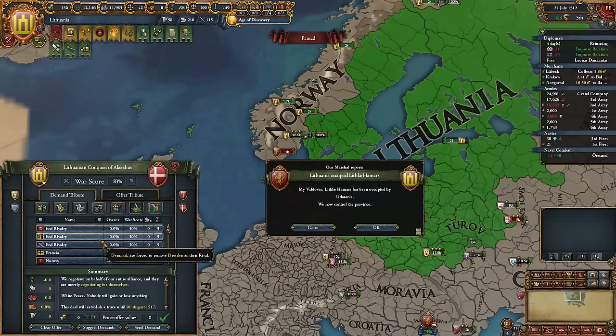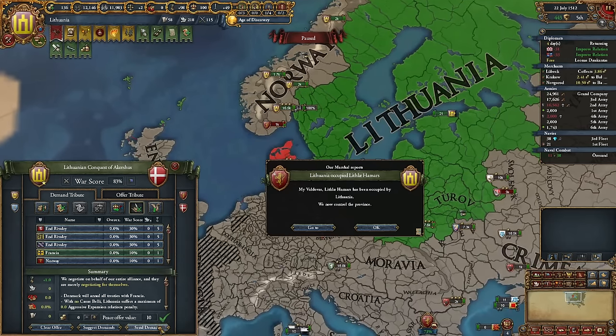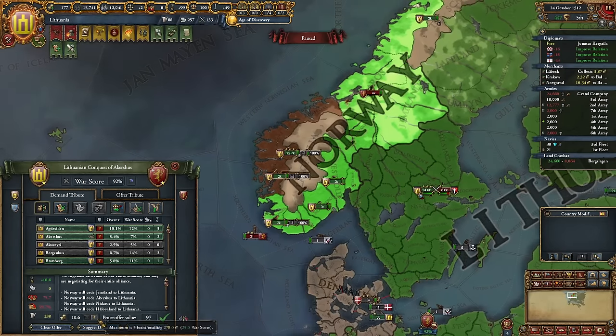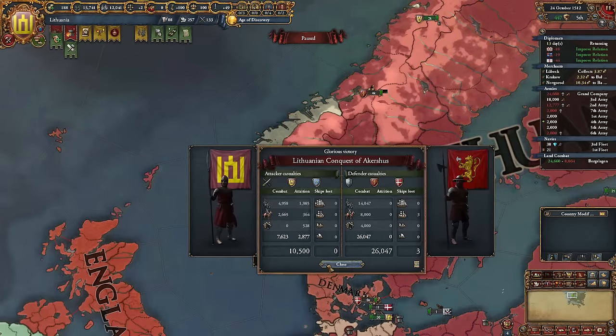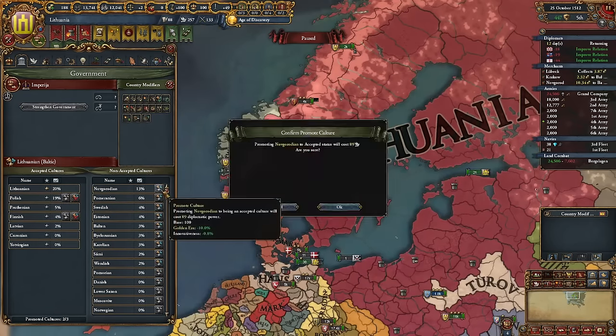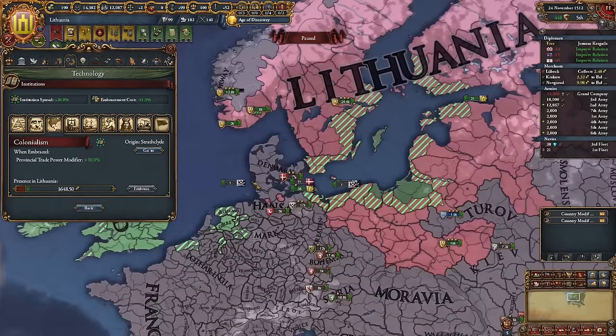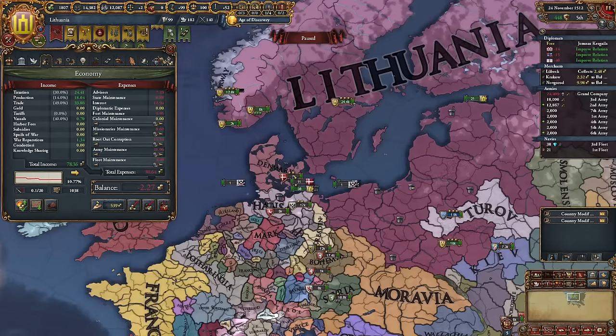Denmark, get out! They allied Frankia — that's horrible, we need to break this. Norway, yes! We're an empire. Let's promote Novgorodian culture. Unite with Norway is done, allows us to upgrade the shipyard of Nedarao's great project, and Lithuania gets naval force limit modifier plus 15 for the rest of the game. We should embrace colonialism — let's take three loans and embrace it.